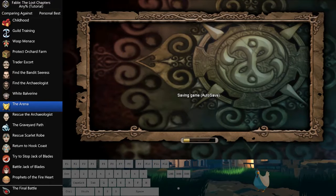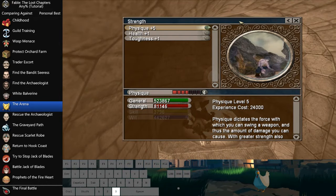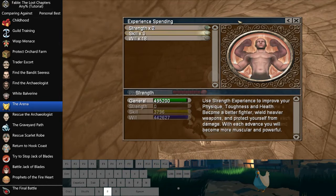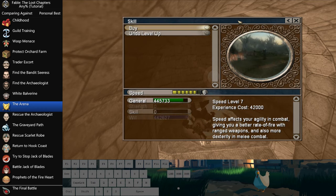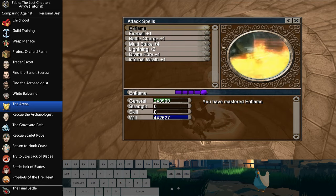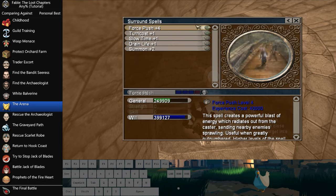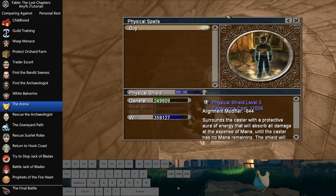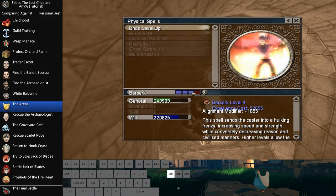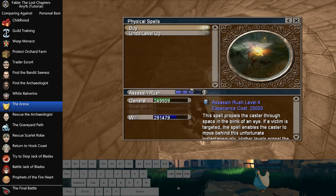Grab Rescue the Archaeologist. Here you're pretty much going to be maxing out a bunch of stuff: max Physique, max Speed, max Accuracy. You already have max Inflame, so max out Multi-Strike. Max out Force Push. I'm going to be Hotshot Glitching in Berserk 4, getting max Multi-Strike.